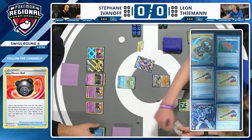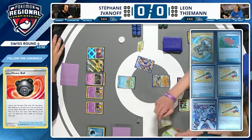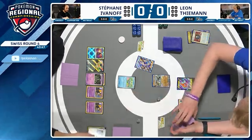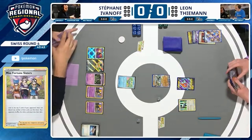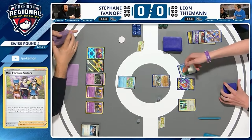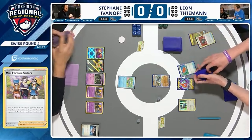Miss Fortune Sisters: look at the top five cards of your opponent's deck and discard any items. We see a Night Stretcher so far, just a Night Stretcher, and the rest are going to get shuffled in. Not the greatest of hits there. Two times in a row not the greatest hits, and this just plays into Stefan's slow start, but he hasn't really lost any resources.